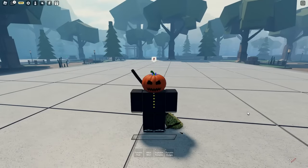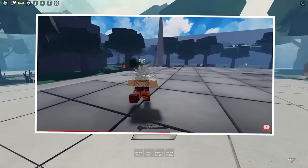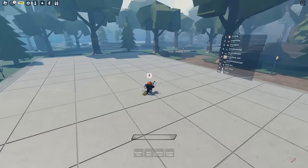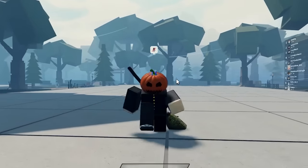Apart from the new Halloween moveset, we actually got a couple more updates. The first one is the map — it honestly reminds me of the old Z Battlegrounds or DBZ Battlegrounds map, but I like it. We not only have two arenas, one right here and one over there, but we also have a third arena all the way in the distance. I thought that meant servers were going to be a bit bigger, but it seems like it's the same slot size.